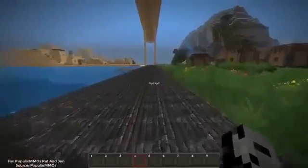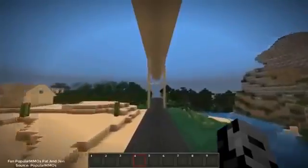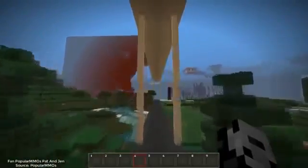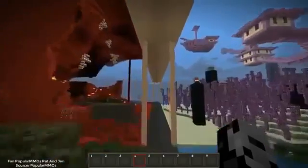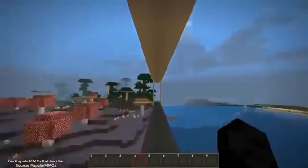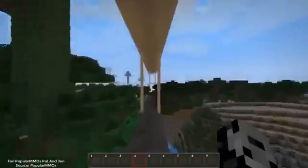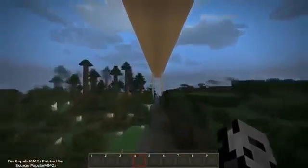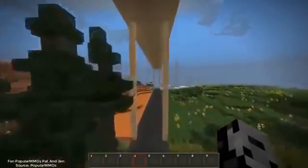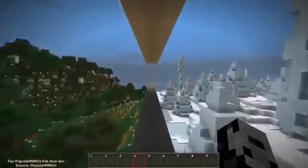We're sprinting through all the different biomes in Minecraft — there's a village, the desert, a mountain, the forest, and the nether and the end are coming up too. They look really cool. We're in version 1.10 but some of these packs are for 1.8, so a couple of the newer 1.10 blocks won't show. If you play survival with this, this is what everything is going to look like as you explore your world.